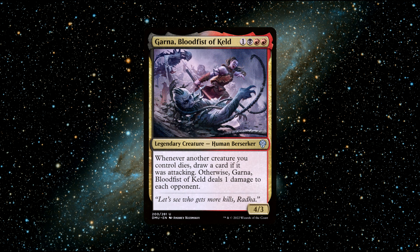Number 5. Garner, Blood Fist of Keld — a legendary human berserker creature that costs 2 red, 1 black, and 1 generic mana to cast. She has 4 power and 3 toughness and says the following: Whenever another creature you control dies, draw a card if it was attacking; otherwise, Garner, Blood Fist of Keld deals 1 damage to each opponent. Garner is a pretty unique commander and fun to play around, especially for players who enjoy aggressive strategies.